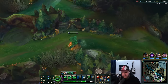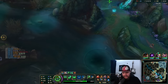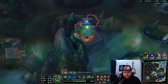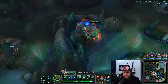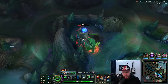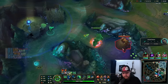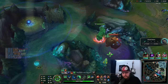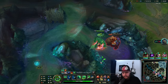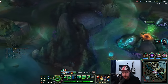Red buff is already gone. Do I have enough money? No, that sucks. I could just decide not to back since I don't necessarily have much to purchase. I might as well get my XP in here and hit level 14 before Drake spawns. Can't afford Spirit Visage yet. I don't think they can really do the Dragon themselves.